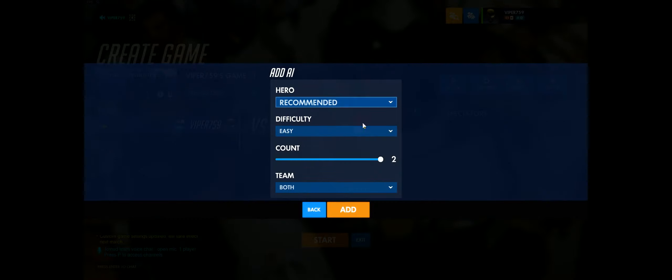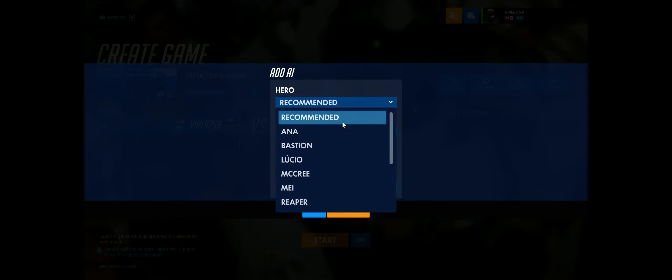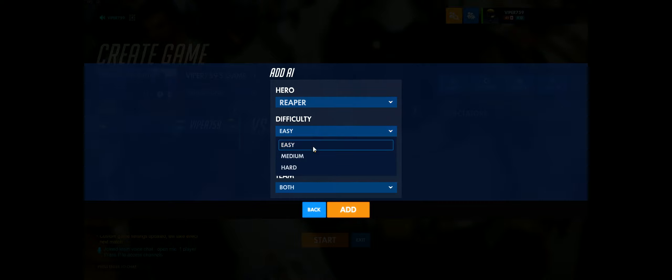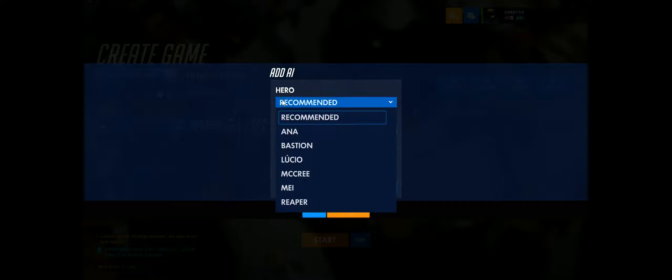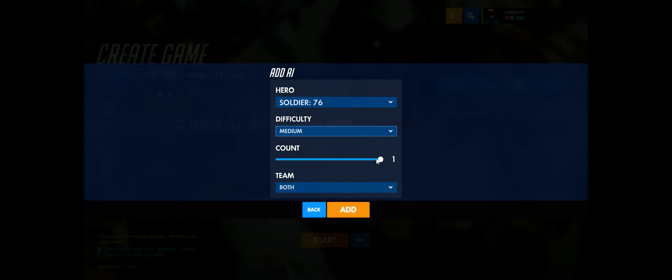Now for the AI — we're going to add a Reaper on the red team, or team two, at medium difficulty. And on blue team we're going to add a Soldier at medium as well.